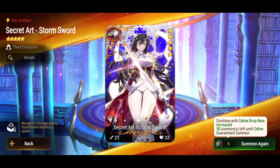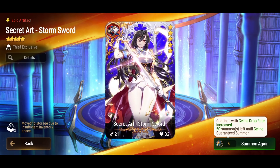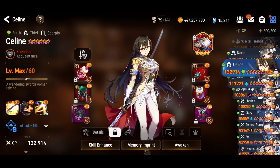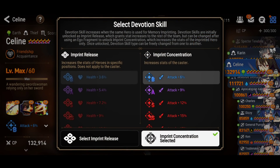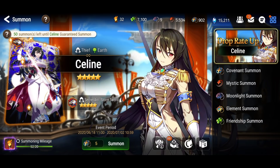Unfortunately, I did use the bottle of knowledge to limit break this artifact one time. So that is unfortunate. Because what if I just go for the pity now? 50 summons left. I might just do it. Because if we check my Celine, I did do a memory imprint for her already. I got two copies — I did pity both of them, I didn't get lucky. So it's 6% — I get 3% attack if I get another copy of her. To be honest, I'm just going to summon more and we'll see what happens.